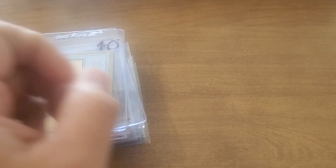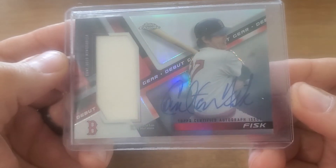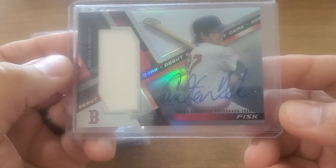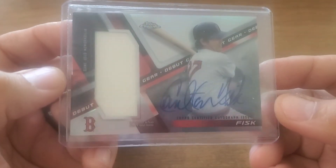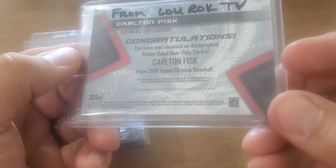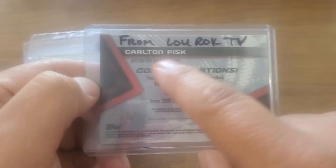Nellie Fox finishing up that spot in the lineup. And playing catcher — a very significant card for this contest. This is from a trade with my man Lou Rock — a beautiful shiny pack-pulled by Lou Rock, Carlton Fisk auto relic. Absolutely stunning, numbered out of 50. From Lou Rock TV — pretty darn cool.